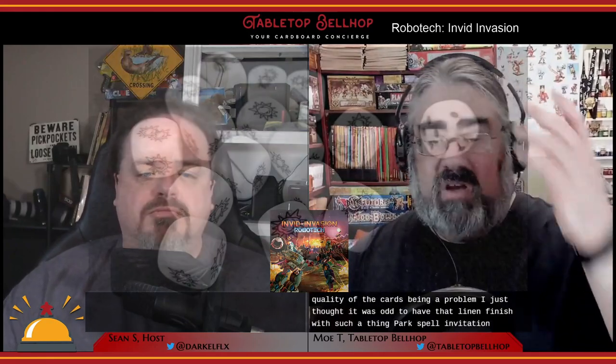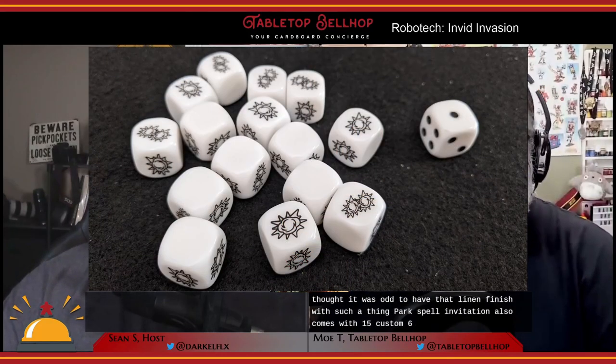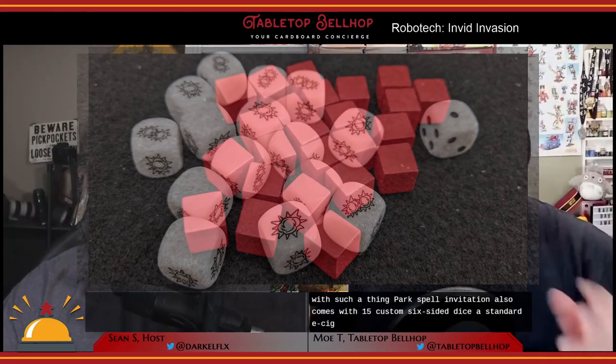Invid Invasion also comes with 15 custom six-sided dice, a standard d6, and some wood tracker cubes. All in all, a perfectly reasonable if not high-end set of components, which is a reasonable trade-off at this price point.